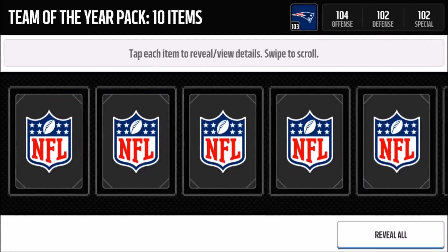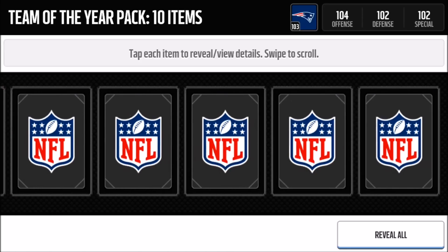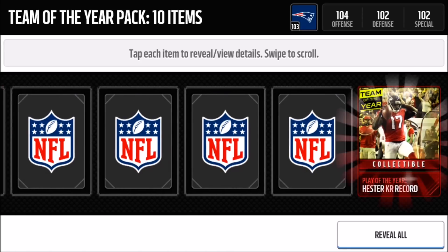Each pack has 10 items: 1 Team of the Year item that could be a player or a collectible, and then you get 2 trophies. We get Hester's kick return record as one of those collectibles.